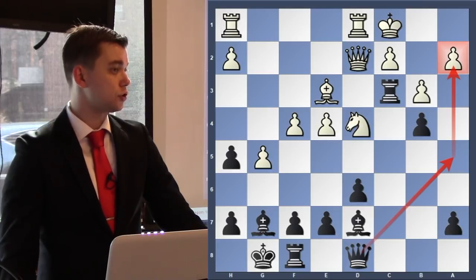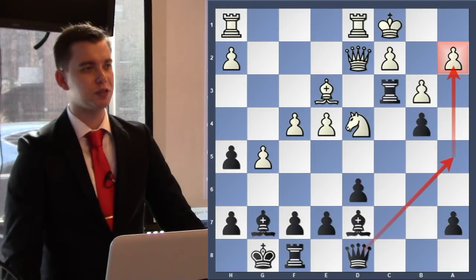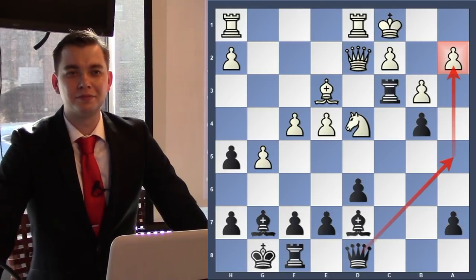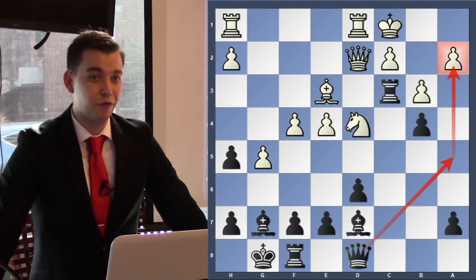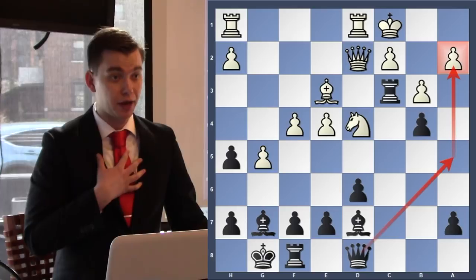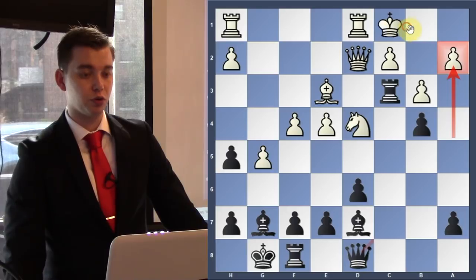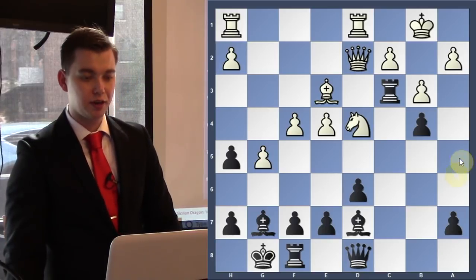King to b1 is a very popular move for white in the Dragon, in the Yugoslav Attack. Usually black puts the queen on a5 and tries to attack the a2 pawn. White is using what we call prophylaxis — does anyone know what that means? It means you think about what your opponent's plan is, not your own plan — what is he going to do and how can I prevent it? White is pre-defending the a2 pawn even before it gets attacked: king to b1, then queen to a5.